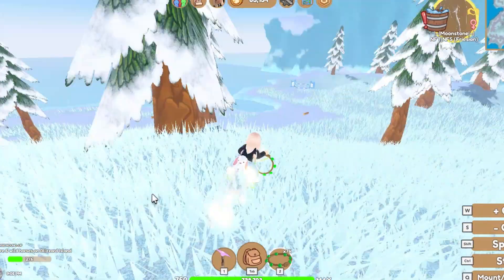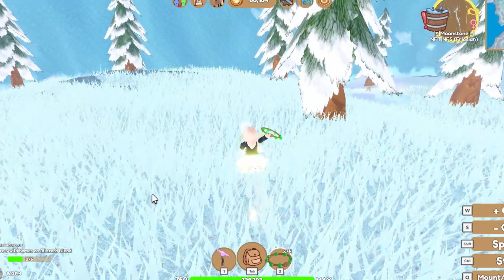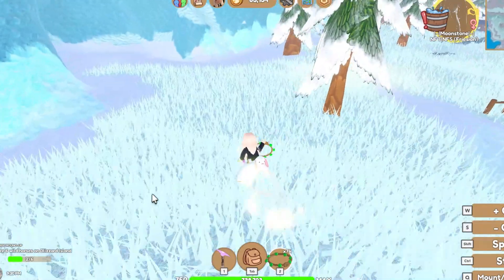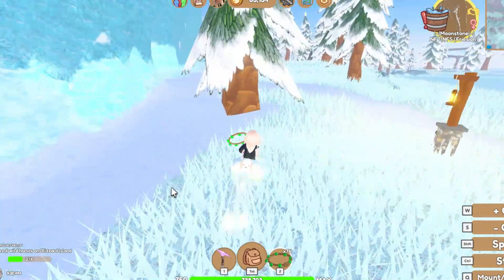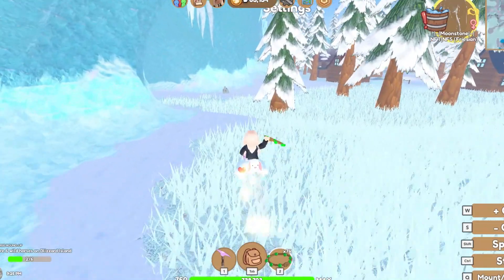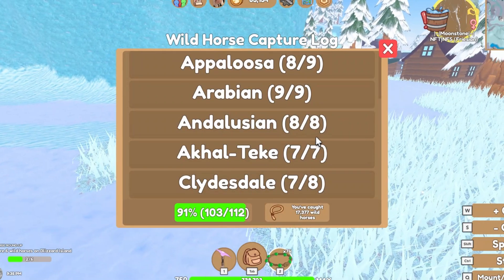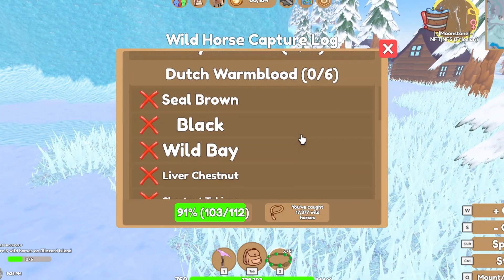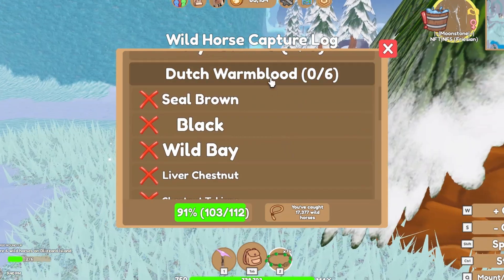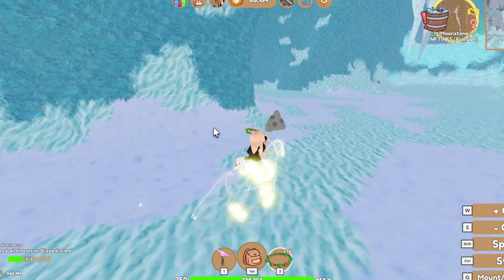Any horses around here? Nope. Dutch warmbloods are uncommon so they won't be too hard to find. What's the rarest coat? Dapple grey, okay. Well, I'm gonna have to get the black one because I love black horses.